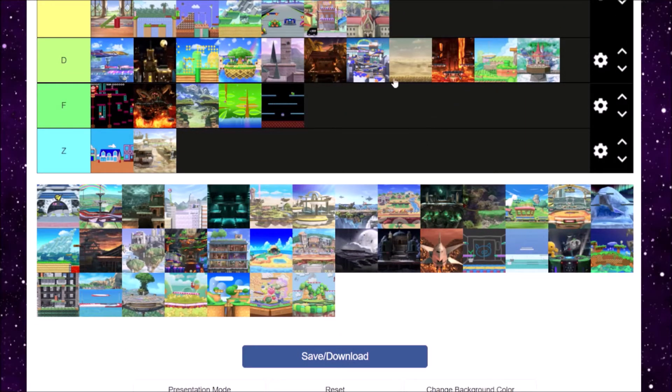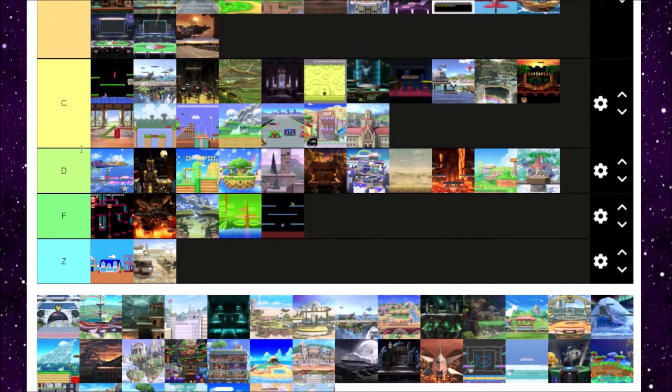I find it weird how they brought back Prism Tower but not Pokefloats. Prism Tower is just there, and there are two Kalos levels. Prism Tower is fine — it's got nice cameos but it's just there. It's got cool stage transitions, but I don't think Mute City is a good song to fight to at all. Prism Tower is fine — C tier.